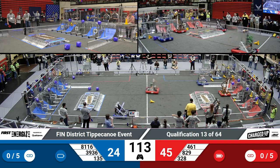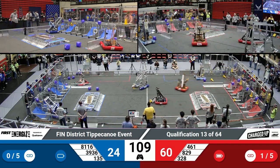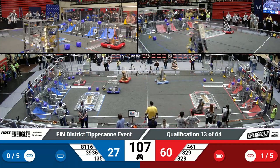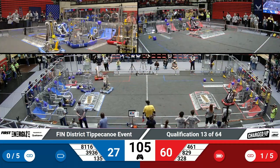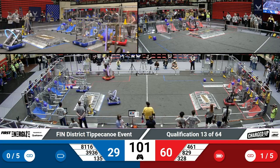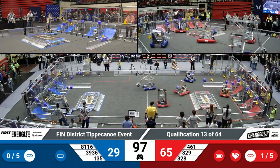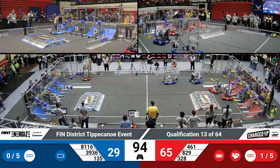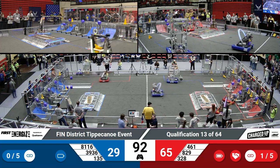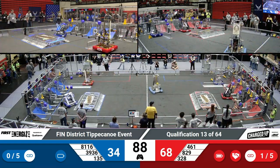Blue Alliance making heavy use of their loading dock and their human player stations to deliver cones off the ground into their robot. There's plenty of cones and cubes outside the field that the human player can deliver through those loading stations. Team 829 digital goats ramming into their grid but positioning to place a cube perfectly into the middle of their grid. Remember, each piece scored there is worth three points.